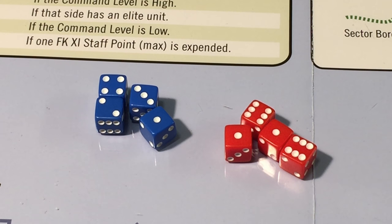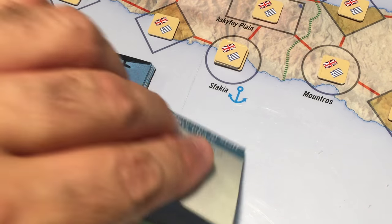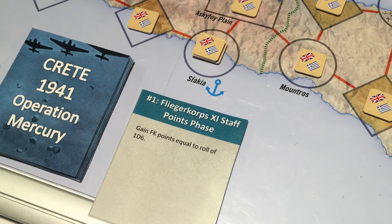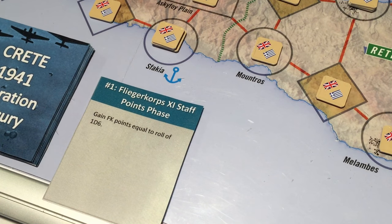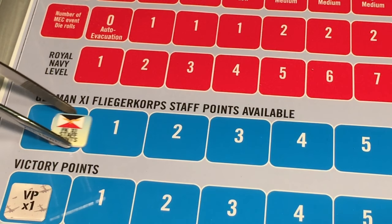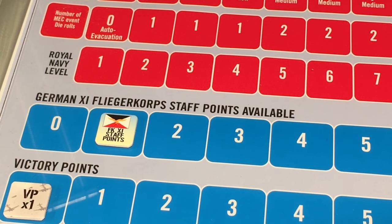Unless specified otherwise, I'm going to be using blue dice for the Germans and red dice for the Allies. We start with the first phase of the game, and that is the Fliegerkorps 11 staff points phase. We gain Fliegerkorps points equal to the roll of 1d6, and these points can be used to enhance other actions during the game. We roll 1d6 and it is a meager 1, which we record on the German Fliegerkorps 11 staff points available track.